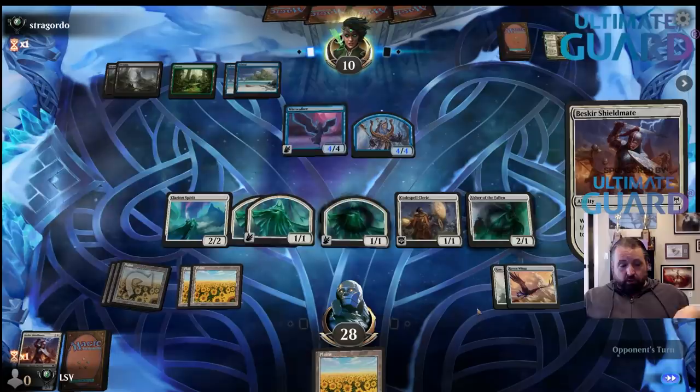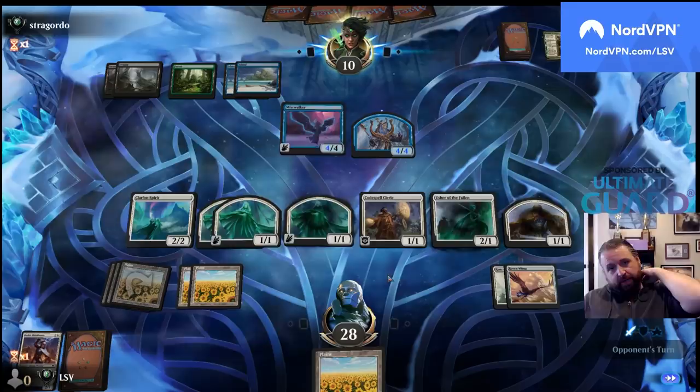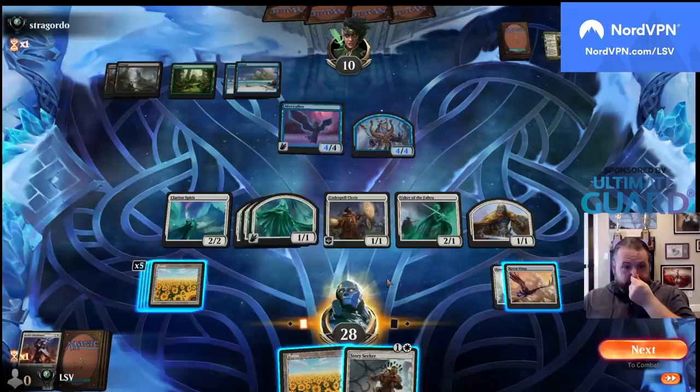Interesting — I guess that was the only thing that can attack here. Here's where I could use the Gold Vein Pick or the Goldmaw Champion or what have you. Not the Story Seeker — they're at 10.